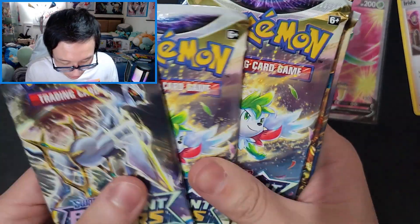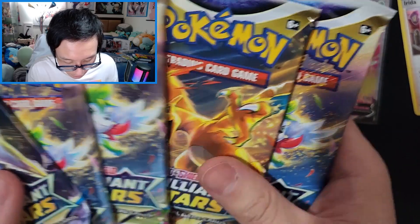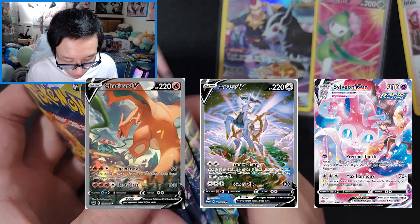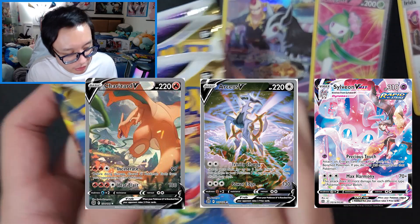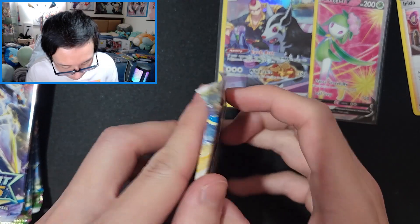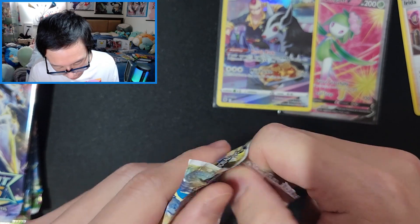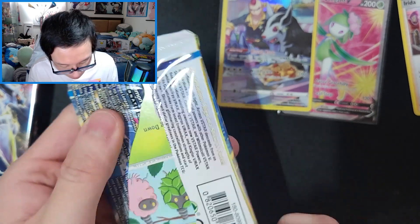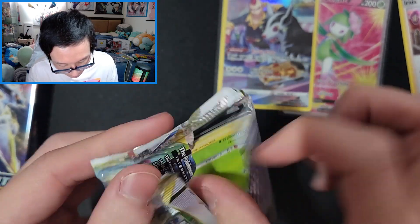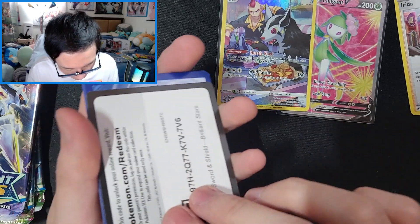Now I get to open the Brilliant Stars. I think the only thing I really wanted was this Charizard — there's a Charizard alternate art in there that looks really nice. I've already pulled a couple rainbows from Brilliant Stars, so I'm hoping to get more Secret Rares or something of that sort. I'm just glad I get to pull these.